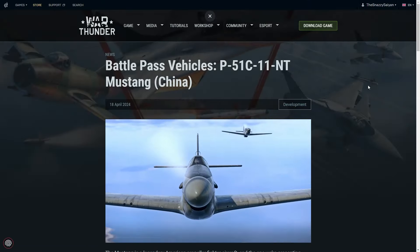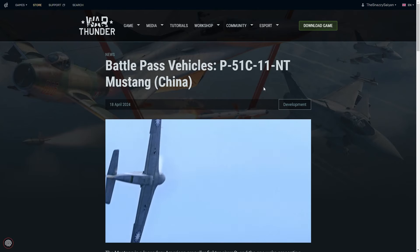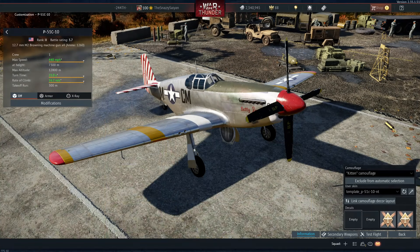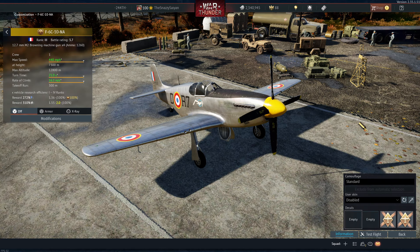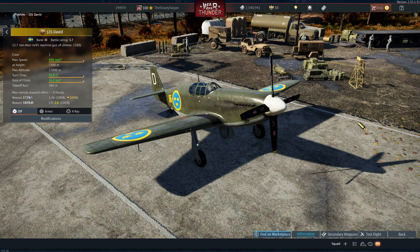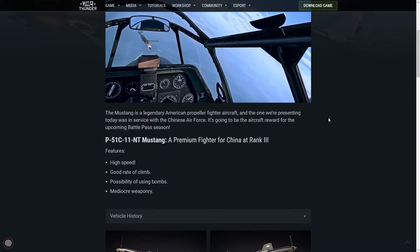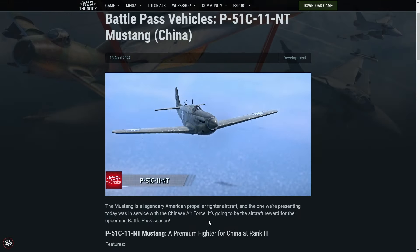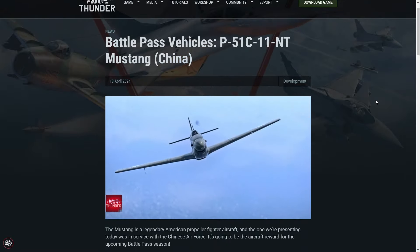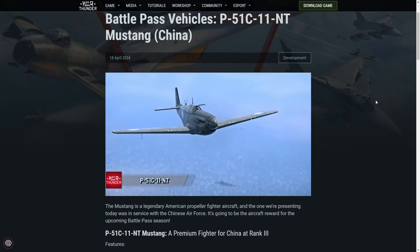We got another P-51C. As if we didn't have enough of them already — this is the third P-51C that's been a Battle Pass reward. Why, oh why, Gaijin? Please just dump this into an update somewhere. Don't give it a dev blog. Just let people discover it on their own. This does not need to be front page news. This is taking up much needed space for more interesting vehicles. I just made two videos on planes I'd rather have in the game.